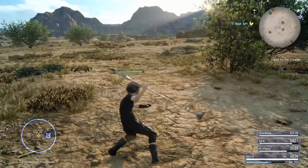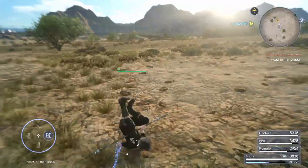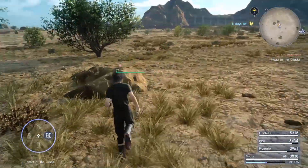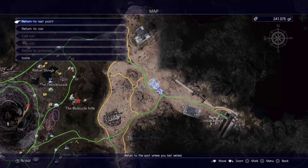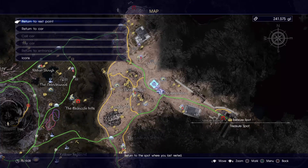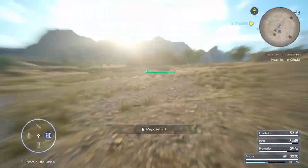Air strike is basically when you attack an enemy midair, and then while holding Circle you press left on the left thumbstick — moving left to right. It's kind of like a midair dodge.